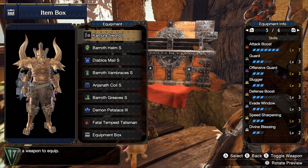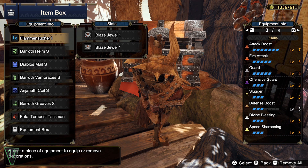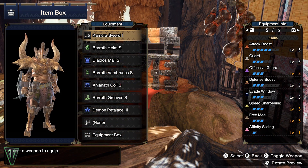This also means you can throw any talisman on this set and tailor it for how you want to play — evade window, slugger, elemental damage with maxed out guard. This is a really flexible set and I highly recommend you make it for yourselves.